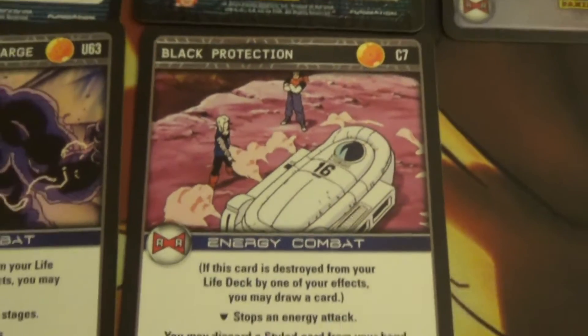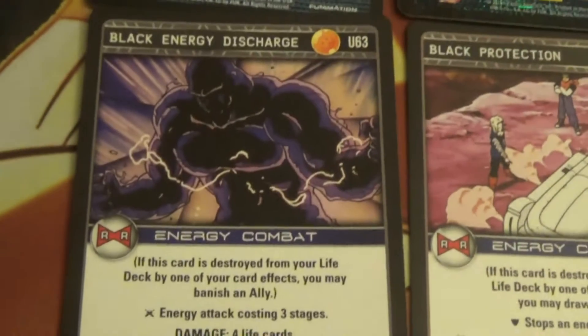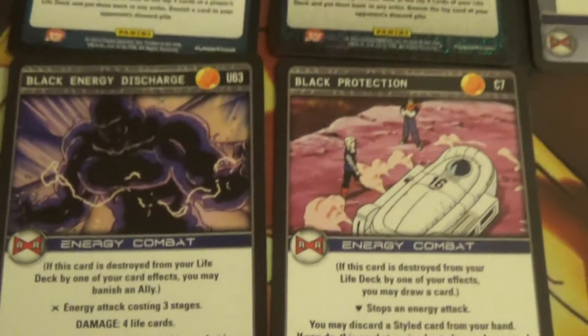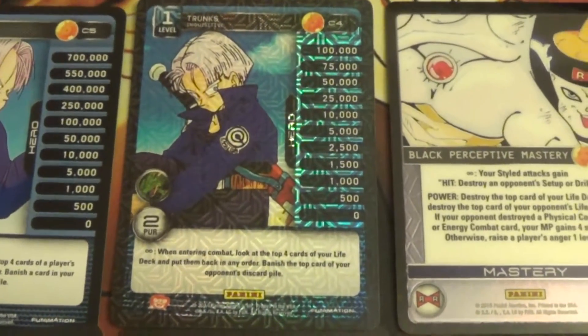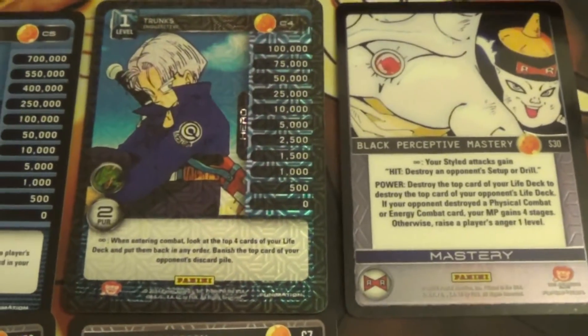Obviously, Black Protection is the strongest one-draw card, and Black Energy Discharge is Banish an Ally. So when entering combat, basically you can set up seeing Black Protection as a free card draw always, most times.